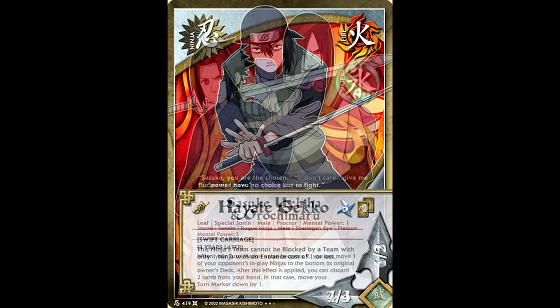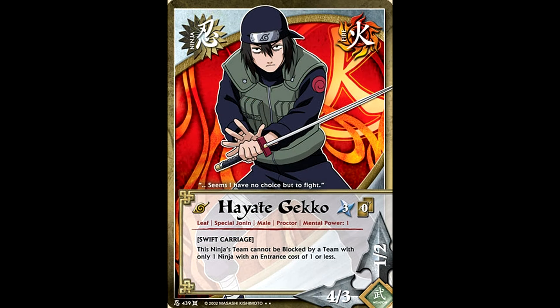As an off-color pick, we've got Hayate as well. He essentially has a baby version of the Presence effect that the Sanin all got. He cannot be blocked by a ninja with an entrance cost of one or less if it's in a team by itself. So you could include him in a team, and then your opponent's meat puppet options became a little bit more useless since they had to choose a meat puppet that was at least two entrance costs or more.